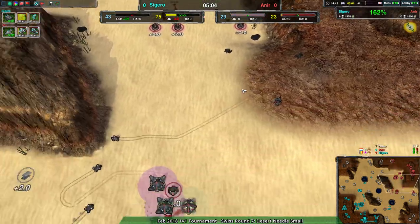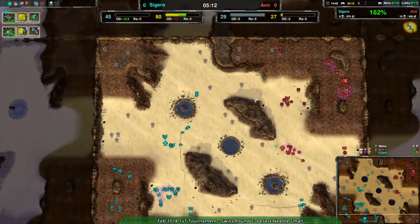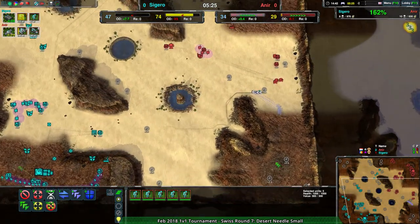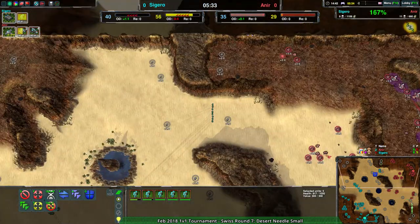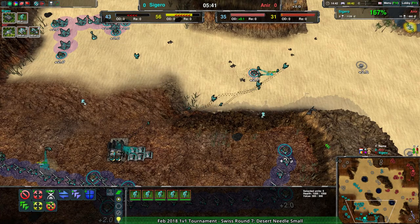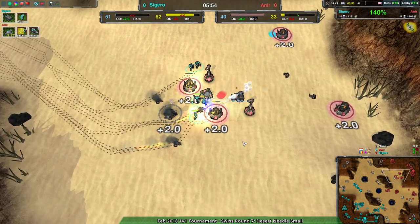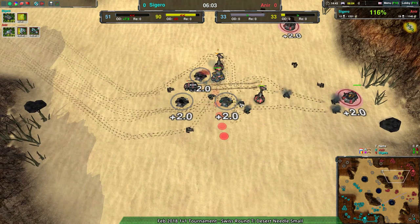This has already been tough and now you can see Together sending the glaives to check the corner - exactly what we were talking about earlier. They should know reasonably well that Anir hasn't built up there. They are checking though, which is good - making sure they know for sure that Anir hasn't expanded in that corner, so they can build up there themselves and not worry about a backdoor expansion.